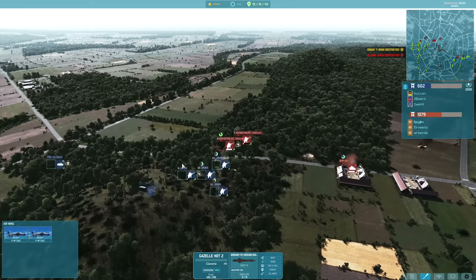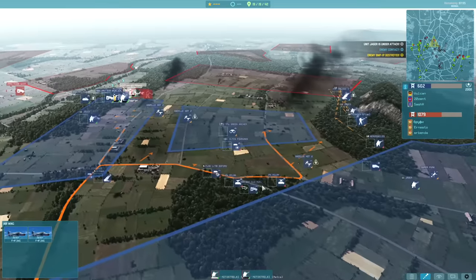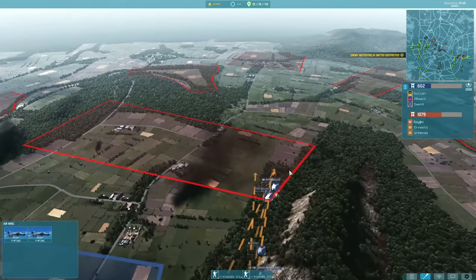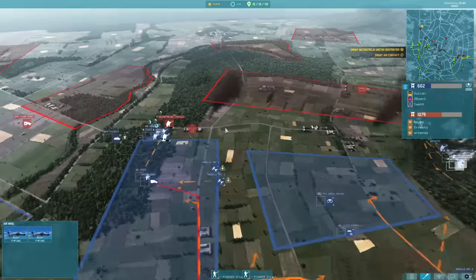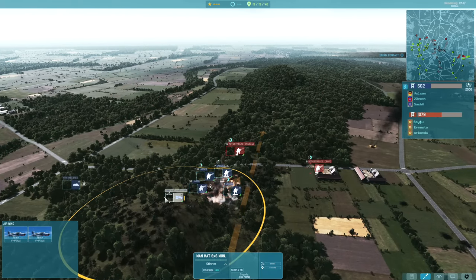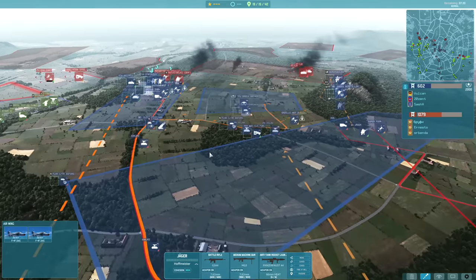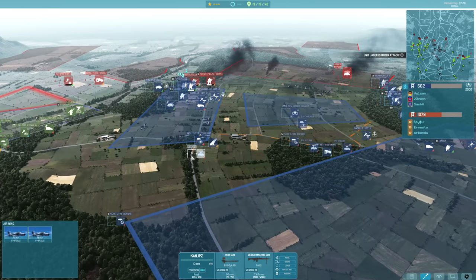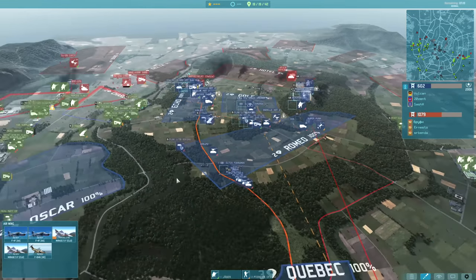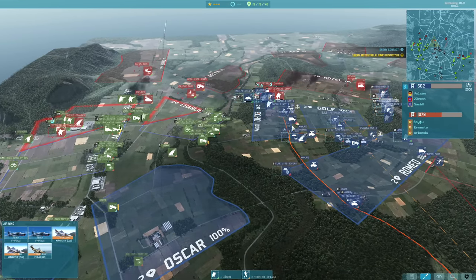Meanwhile on the left the Jägers are dealing with all the Motostrelki pushing through on that side. We're slowly but surely making ground here, and as soon as the Green Beret Leader gets into the sector we're going to be able to get our plus two going, which was good. Any infantry that's getting low I have the supply right behind them, so I'm going to be able to top them up almost immediately, and I've got another unit on the way already.